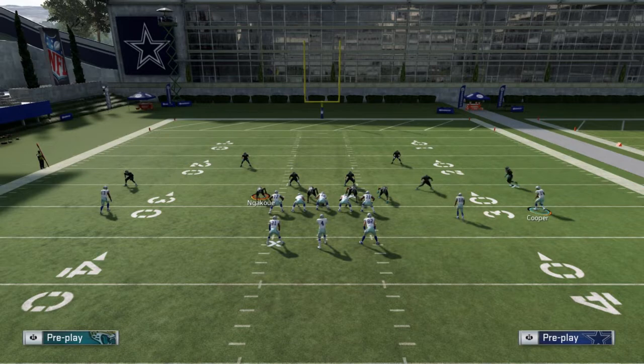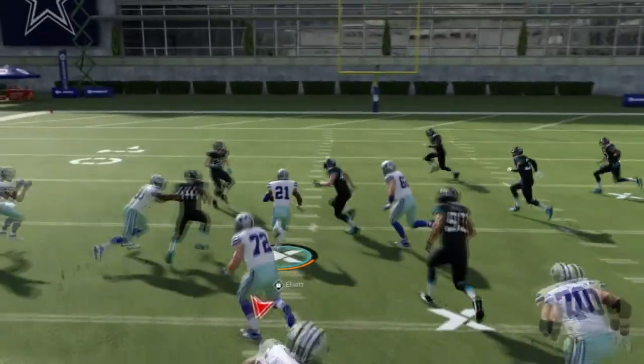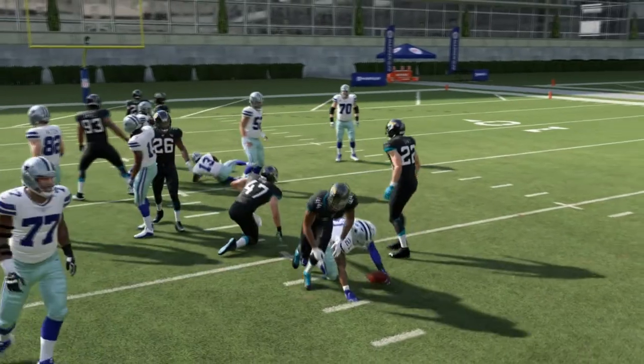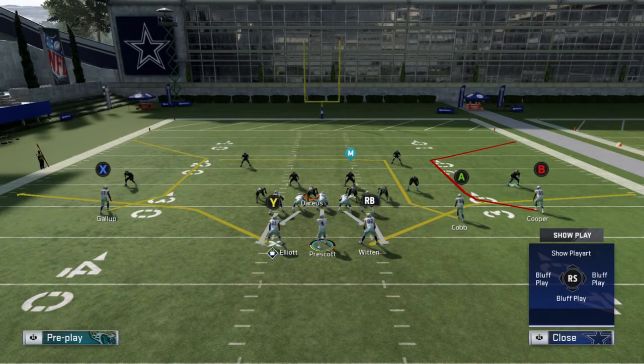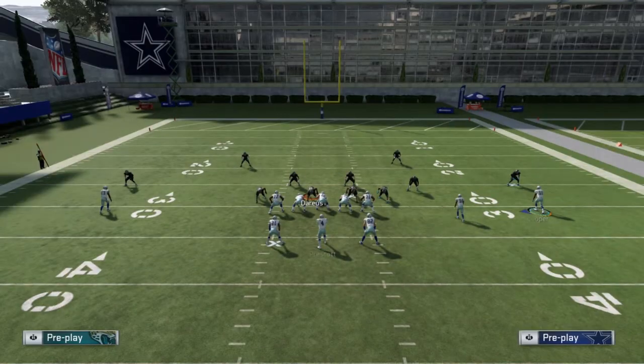What I recommend on the draw play is to motion over the receiver on the right side of the field. This will help with the pass plays I'm going to show right after this. It gives you a nice little scheme to confuse your opponents with just these two plays. Motion them over to the left and snap the ball as soon as he crosses the line of scrimmage.